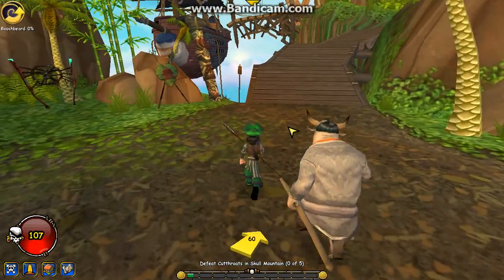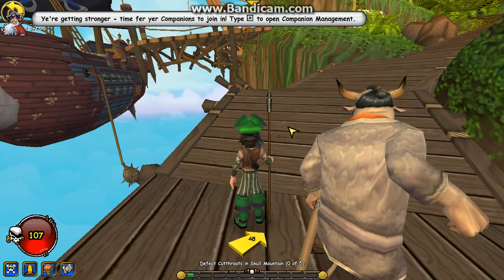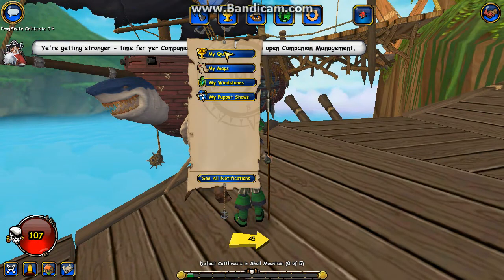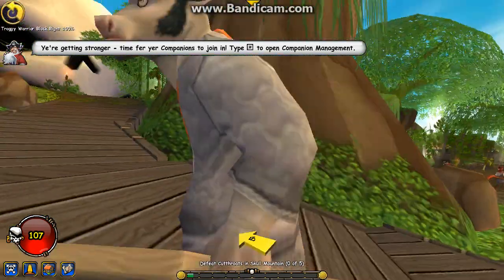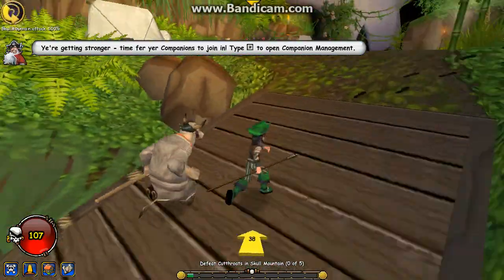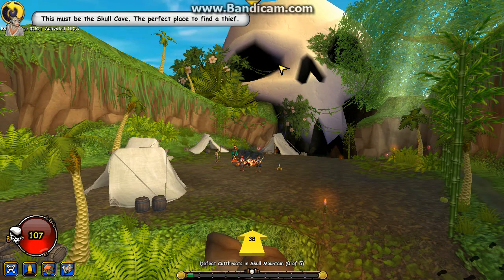We're going to go defeat some cutthroats, which is on the quest I'm on right now. I'm really just enjoying this. I know it's the beta — it will be coming out really soon. Let's just see what this area is called. I think this area is on an island. Oh, it must be Skull Mountain. This must be the Skull Cave — the perfect place to find a thief. That is definitely right. May it have some cutthroats. Let's go pick a fight.